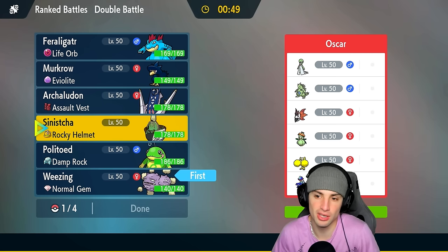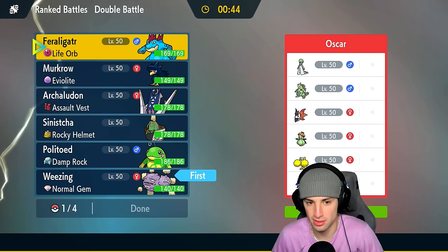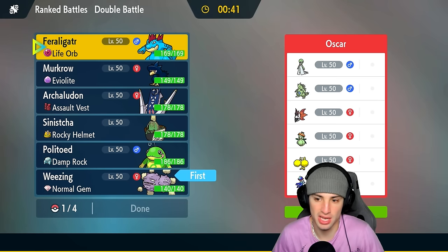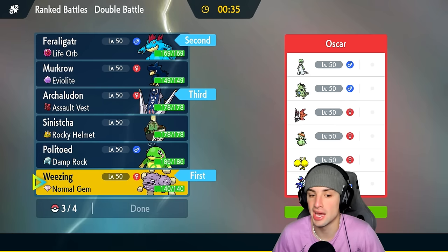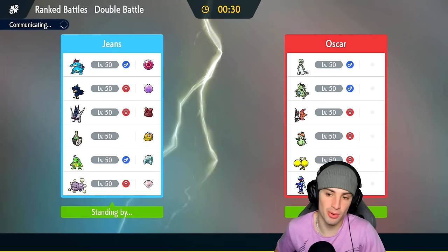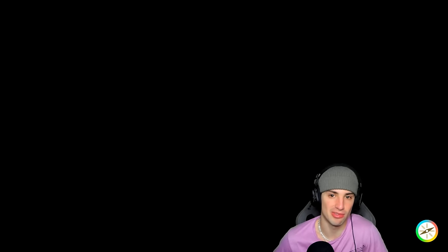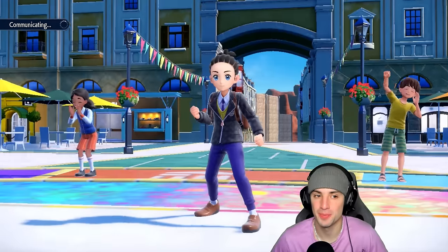I could lead Sinistcha and try to go for Sludge Bomb since it's a Ghost type, but I think it's better to lead Fraligator and just Protect turn one, let Weezing explode, and play off that. We can bring Armarouge and Politoed in as our late game Pokemon. If they end up leading Tyranitar instead, we might just Will-O-Wisp and throw a burn on it, but chances are they go into a dancer combo — so protecting Fraligator and Tera-exploding is probably our plan.